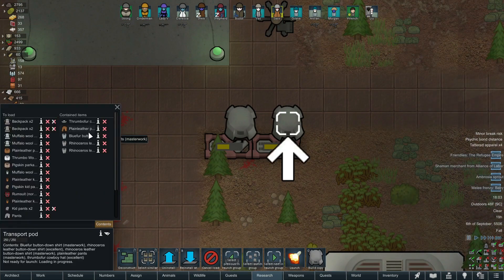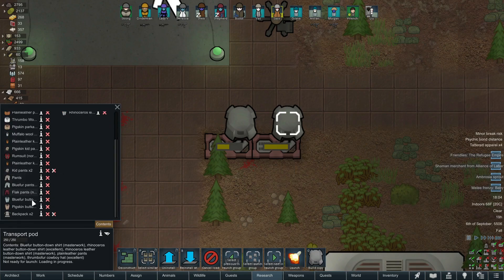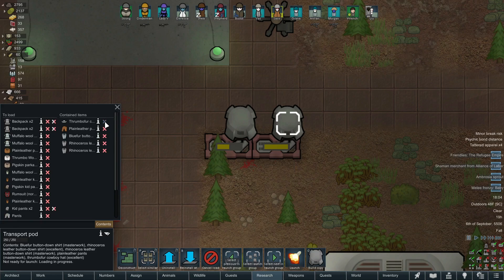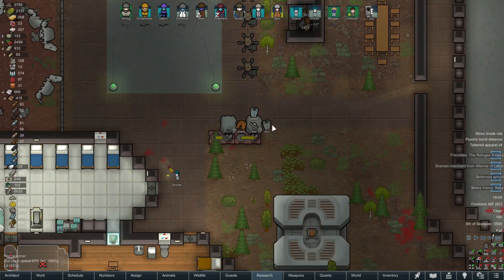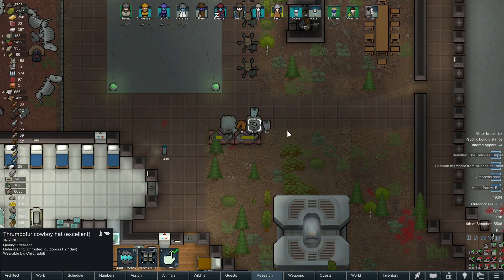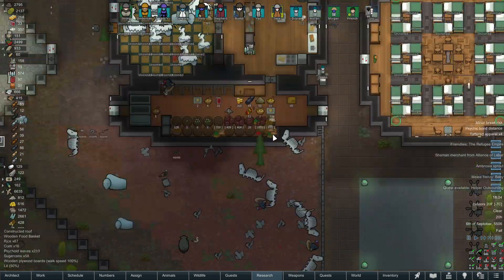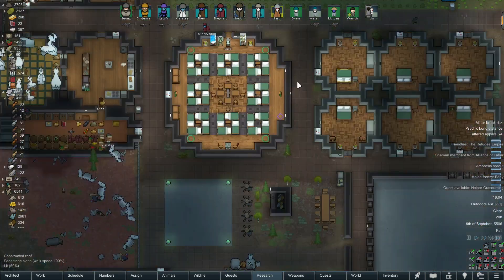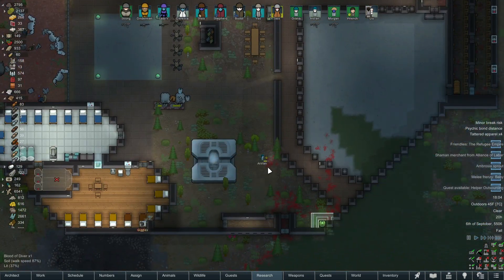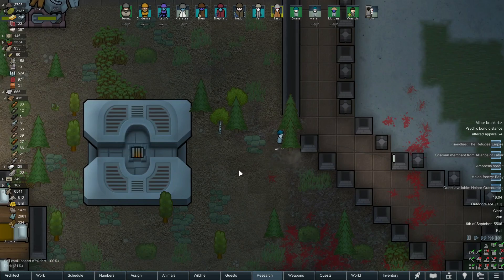I totally forgot about this transport pod. We set this up in the last one, obviously with a bunch of stuff, to hopefully make friends with a nearby — oh crap, I'm hitting the wrong thing. I thought that was the ones that had not been loaded. Dang it. I screwed it up. So we've still got a long way to go before this thing's fully loaded. Did I end up selling those? No, it's all still here — there's just not a lot of labor right now, which is unfortunate. I think the kids are just busy cleaning up a lot of blood, but they'll get to it eventually.